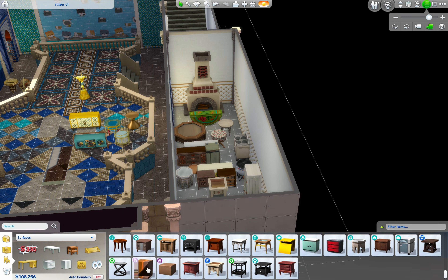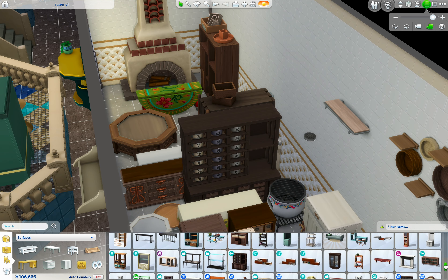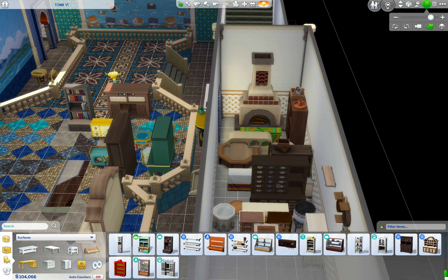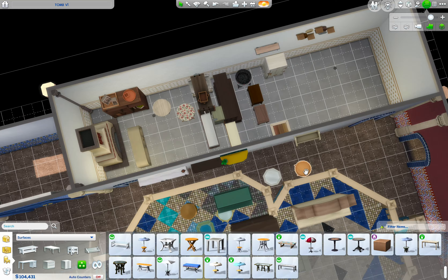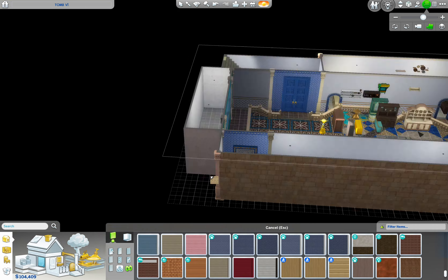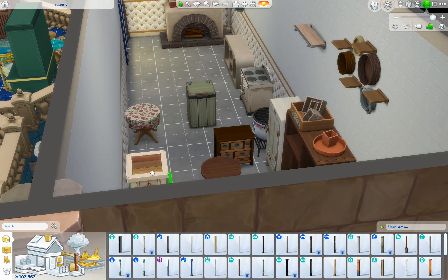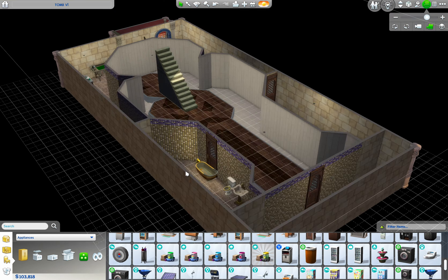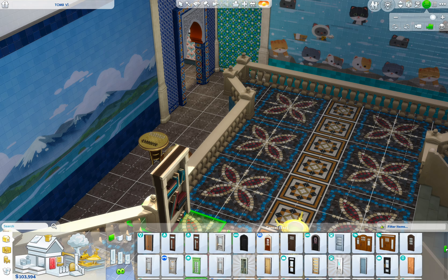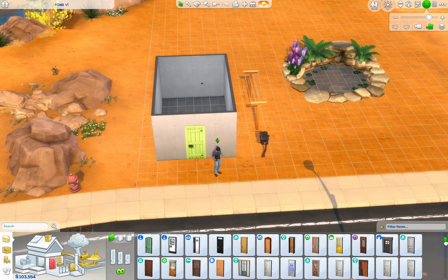One thing I wasn't able to do, kind of because I chose a bit of a smaller lot, was make more tunnels, because they tried to use a lot of tunnels to keep robbers out or whatever — which didn't really work — but I just didn't really have the room for it. So I tried to add those itty bitty staircases to mimic that. But yeah, that's one thing — I wish I could have had more tunnels.